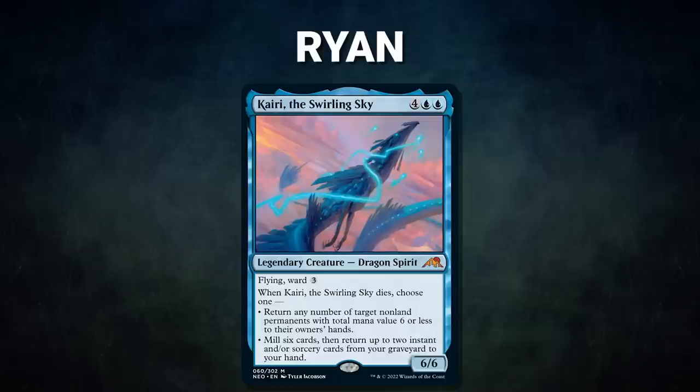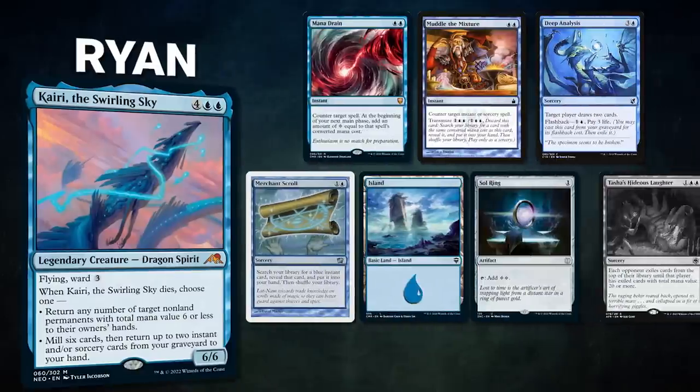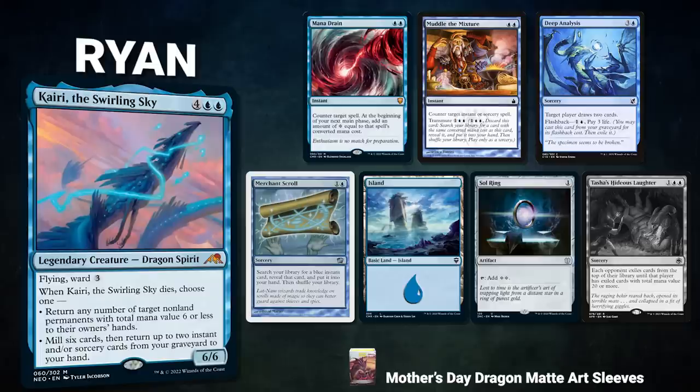After that, we have Ryan — not that Ryan, a different Ryan — piloting Paladin Carry, The Swirling Sky. This deck seeks to cast and copy its commander repeatedly over and over, generate a ton of value, and close out the game. Ryan's opening hand contains a Mana Drain, Muddle the Mixture, Deep Analysis, Merchant Scroll, Island, Sol Ring, and his London Mulligan is Atasha's Hideous Laughter.